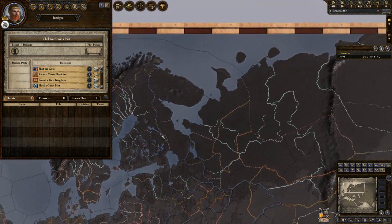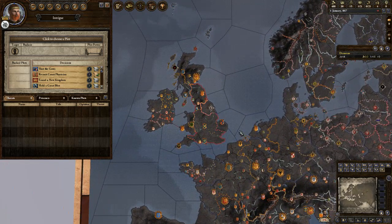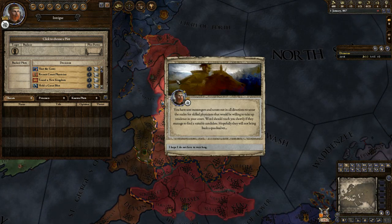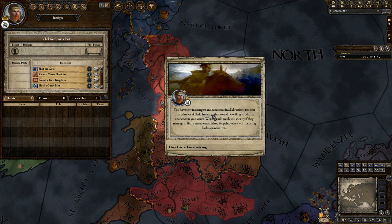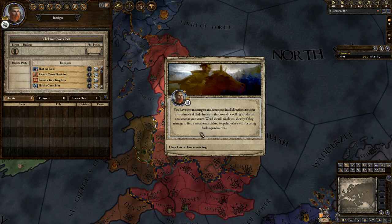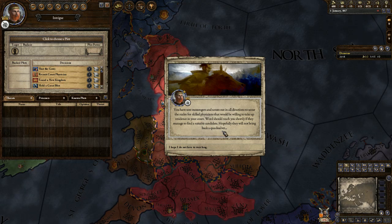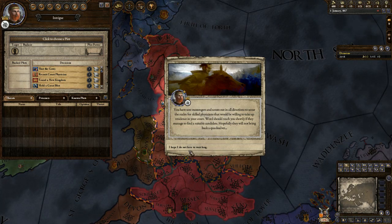As of right now, this dark gray means there isn't anything. It doesn't look like there are any epidemics, which is nice, but keep in mind there will be. So let's go ahead and recruit a court physician. You have sent messengers and scouts out in all directions to scour the realm for skilled physicians willing to take up residence in your court. Word should reach you shortly if they manage to find a suitable candidate. Hopefully they will not bring back a quack salver — basically somebody who doesn't really know what they're doing but acts like they do. That's the only option we have on that one.